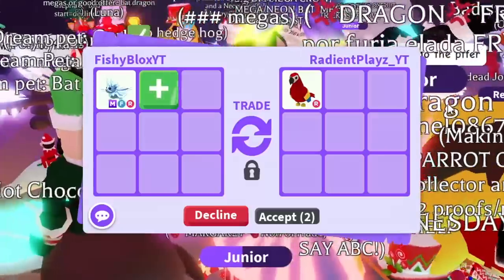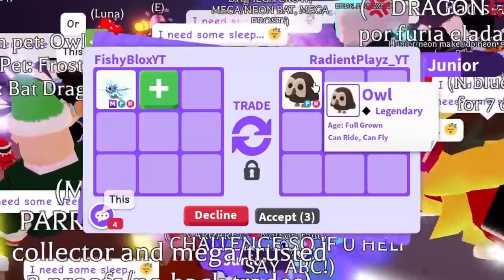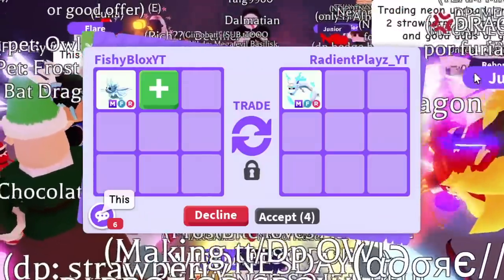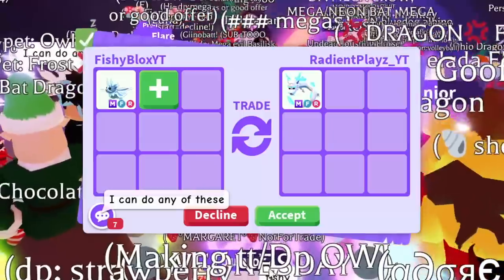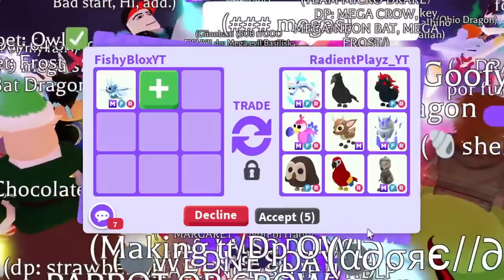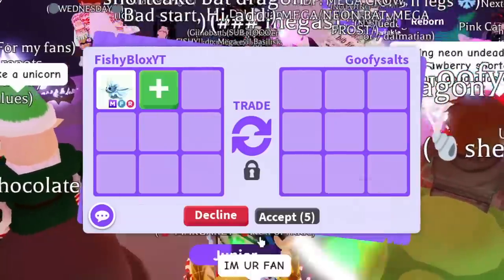This person said they have multiple offers. The first option is a parrot — ride only, not bad. Or a fly-ride owl — really cool. Or a mega fly-ride golden penguin. Wait, there's a fourth one: a mega fly-ride frost fury. That is actually crazy — they have four different offers I can choose from. They just kept showing me their whole inventory. This person is stacked. I told them I'll think about it.